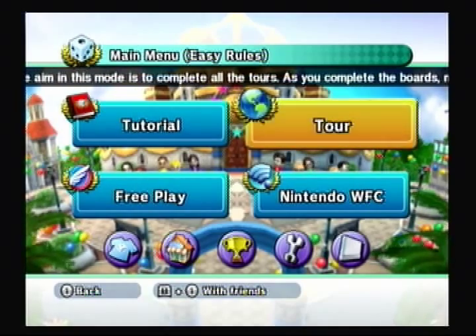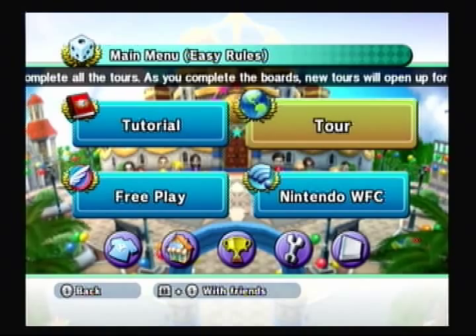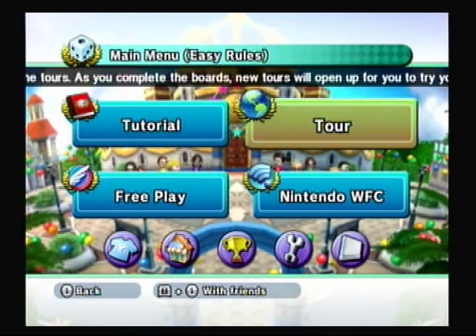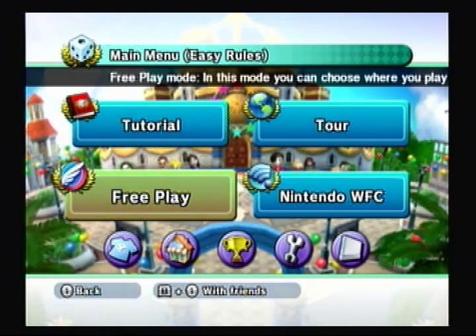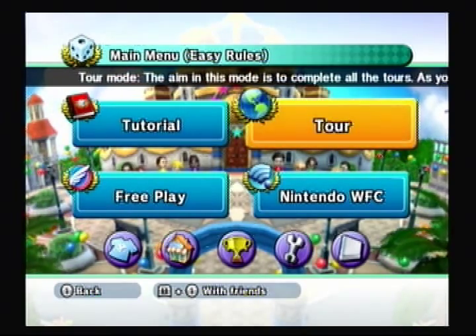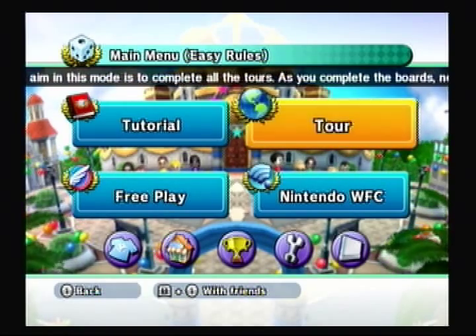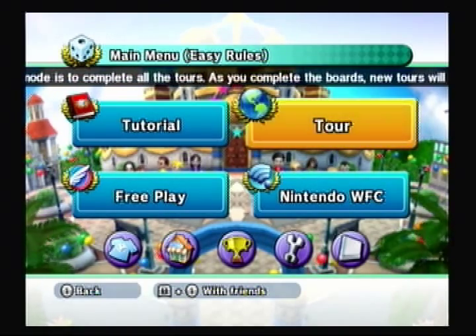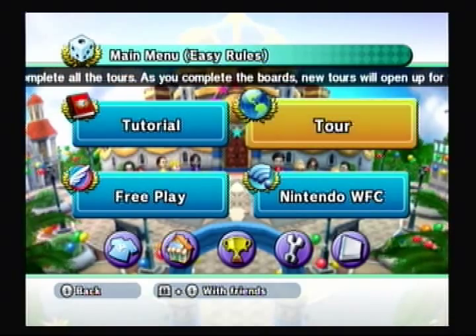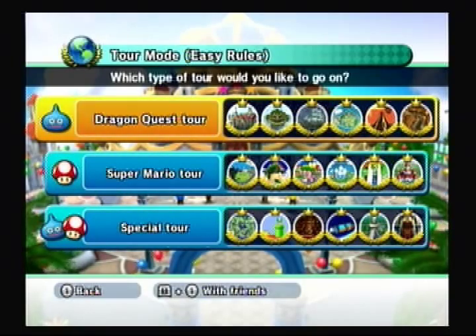This is going to be the first actual board playthrough of this project. I'm going to be covering the boards in Tour Mode. A lot of you guys are probably thinking that Free Play Mode would be the better option, but I kind of want to do Tour Mode just because I want to give you guys an idea of how Tour Mode would work for you, because essentially if you want to unlock everything, you're going to have to do it in Tour Mode.